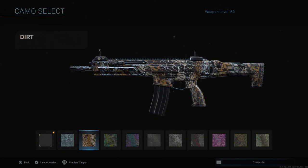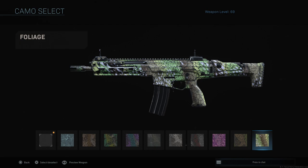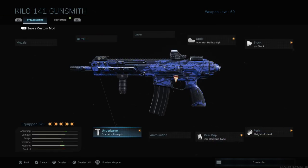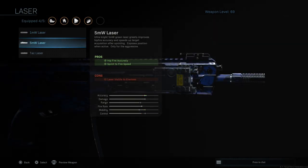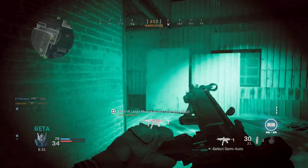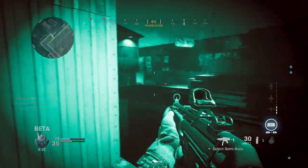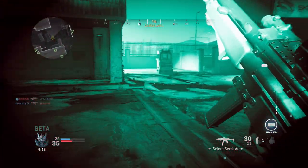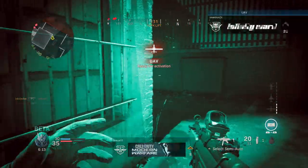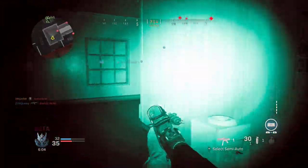Moving on to the Dragon Camo, which is for getting hip fire kills — one of the more difficult challenges. There are two tricks to make it easier. First, take the close quarters class setup and swap the Operator Foregrip for a 5mm laser sight, which vastly reduces your hip spread. Second, change your game mode to NVG — or night vision mode — because even if you aim down sights in that mode, you are still hip firing, meaning every single kill counts as a hip fire kill. Note that the NVG mode is sometimes removed from the game, so if it's unavailable, just try to get every kill from hip firing within about 20 meters.